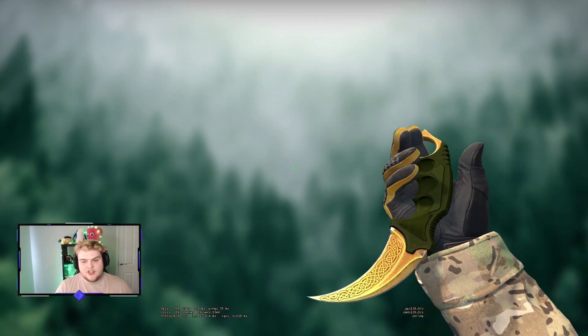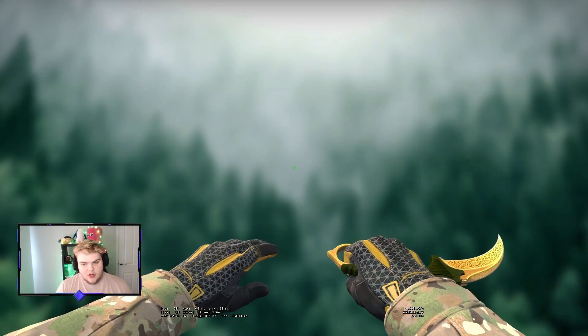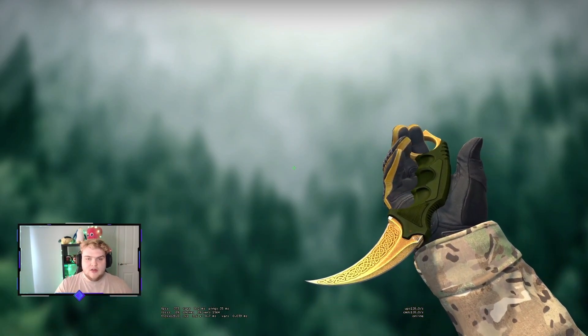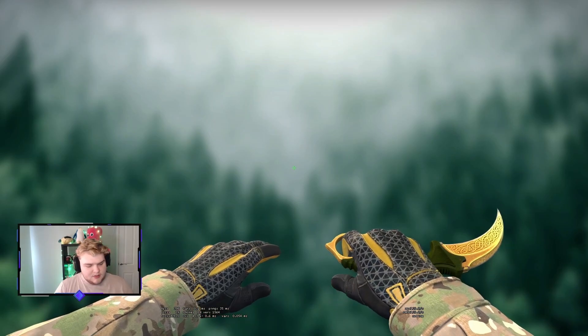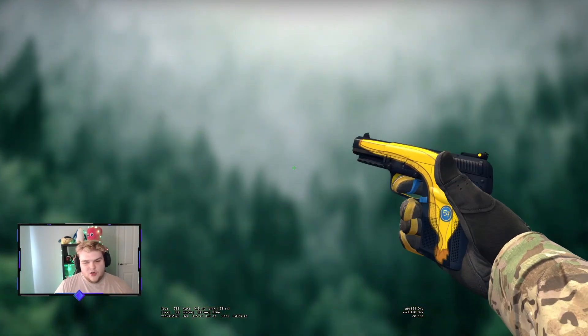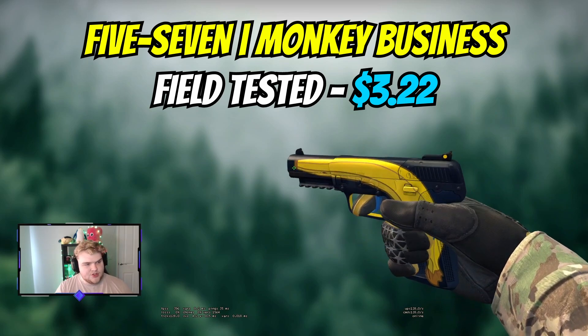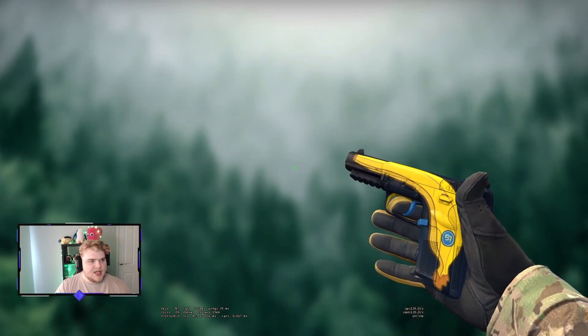You can get cheap yellow gloves — the yellow Bandit Broken Fang gloves are super cheap — and you can get cheap-ish lower knives as well. So there's a nice yellow knife and glove combo, but building the rest of the inventory around that can be super expensive. The Five-SeveN is a no-brainer for me — it's going to continue to be the field-tested Monkey Business. This comes in just over $3, an absolutely iconic skin, one of my favorite Five-SeveNs in the game.